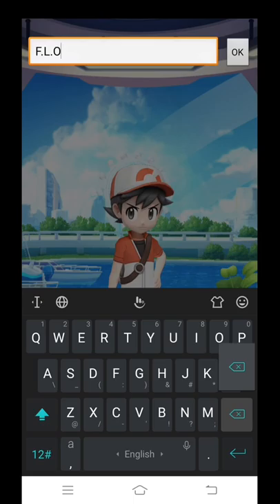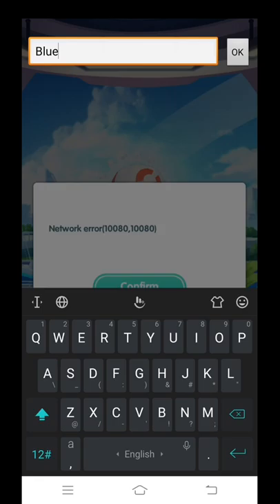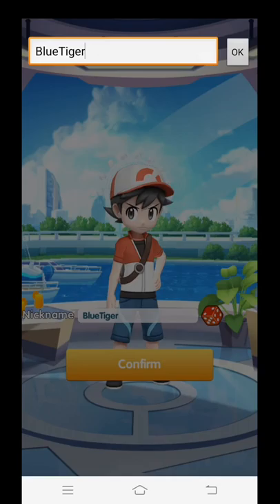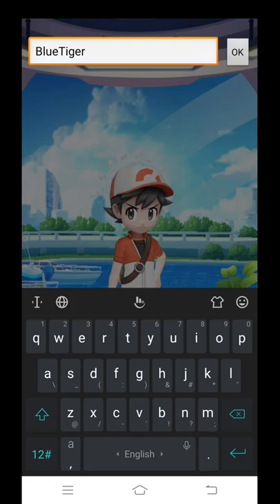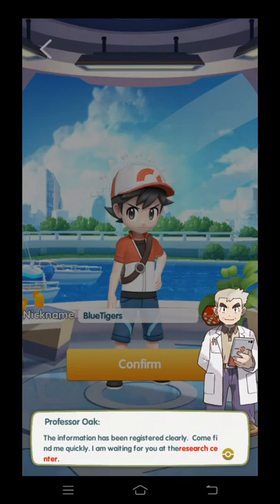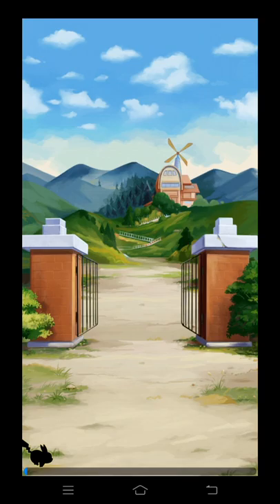I'm getting a name for my character and I'll change the name to Blue. It says the name already exists, so I'll add an 's' — and we get a starting name confirmed.